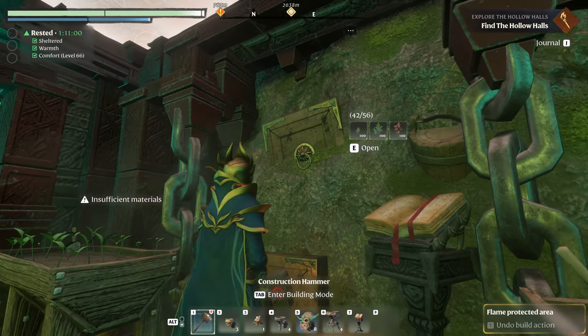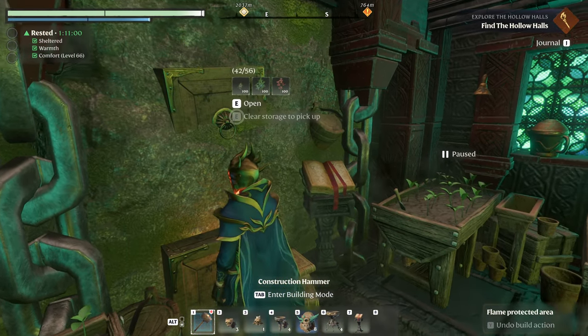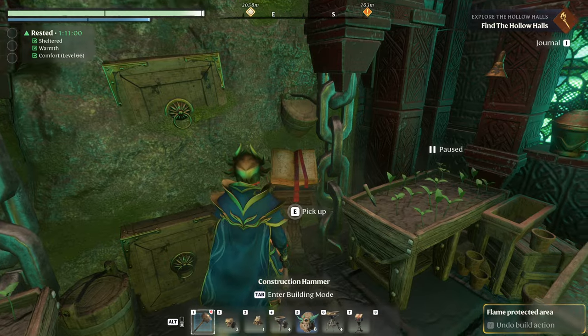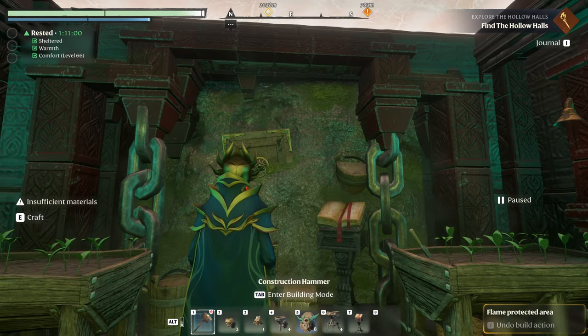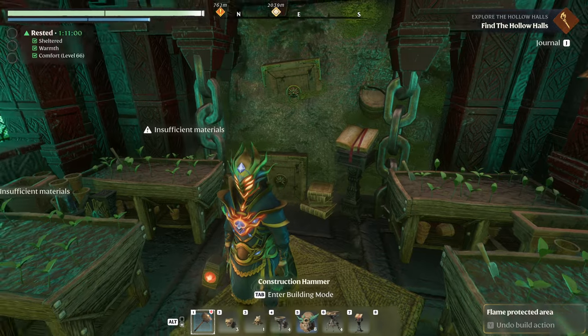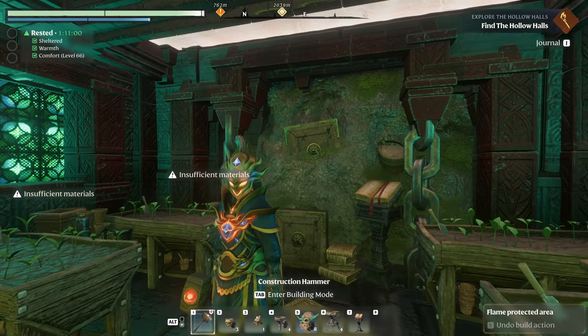I'm also going to make another video and show you how to do a sunken wall chest and other objects. It's not very easy. I found it completely by mistake, but it's kind of cool. The result is very neat. So we're going to do that today.